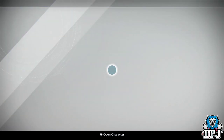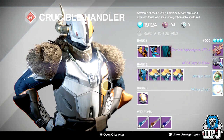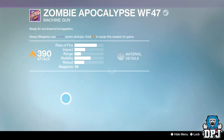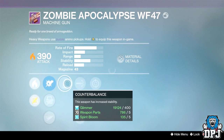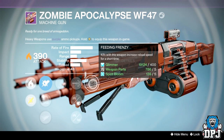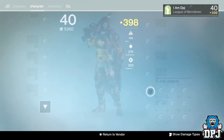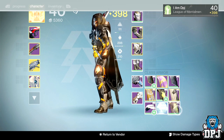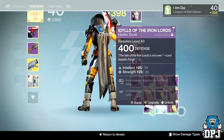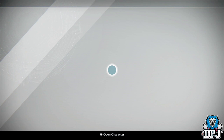Hunter PvP rank 78 — going for weapons. Keep getting this heavy machine gun. This one has counterbalance, hand laid stock, and rifle barrel — that's a beast of a roll, I'll take that all day. This thing tears up in PvP. Also got the AoS Cryptic Cloak with intellect and discipline, which I like the look of.